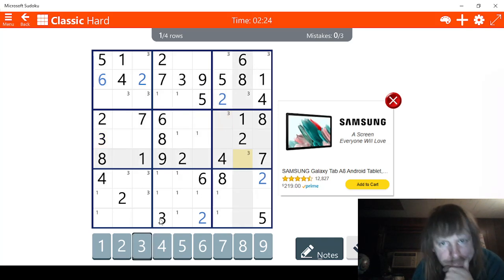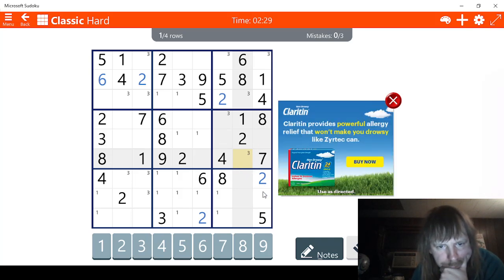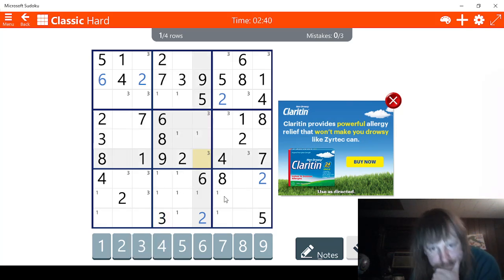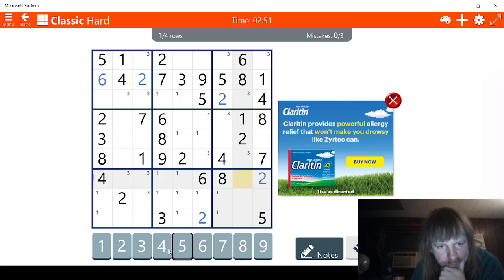We have a three right here. Two possibles for three right here — nice. Let's check threes again: we have eight and we need to do this one. Looks like four possibles for three here, so not overly great, but we can get it narrowed down.